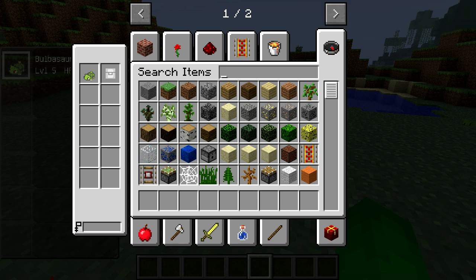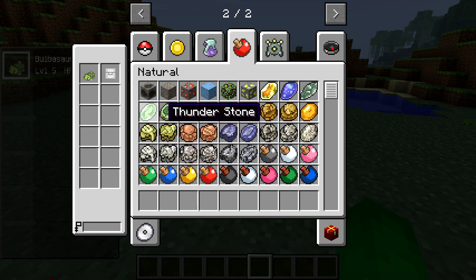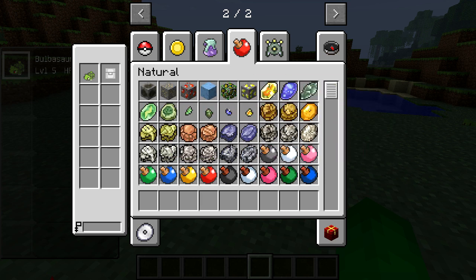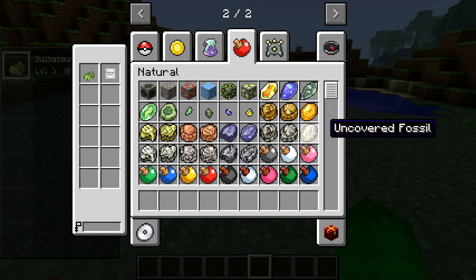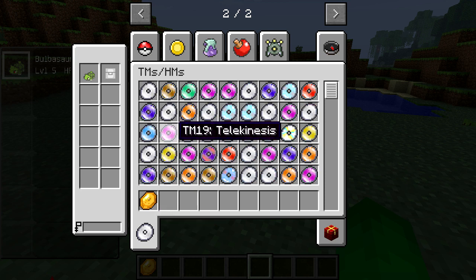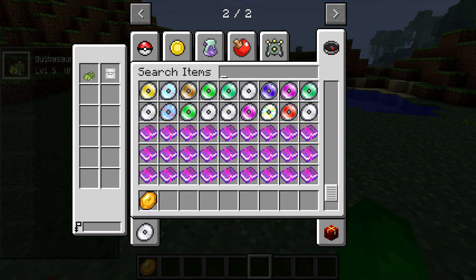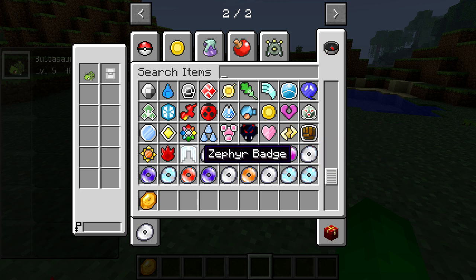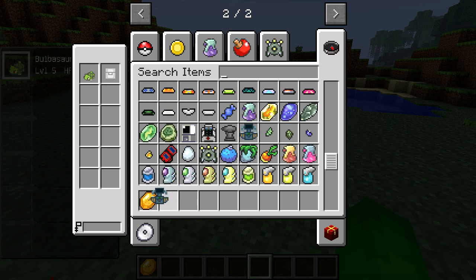Okay guys, let's check out the new items we got. Held items, natural — sure. Dome fossils, so this is how you get them because they have a fossil machine. This isn't a mod review, this is just the start of the new season — I just want to show all the new features. There's TMs and stuff too so you can teach your Pokemon moves. Let's go down — there's the books, now where's the fossil machine? Oh, there's trade machine, anvil, PC, EXP share which doesn't work, healer, and a PC.